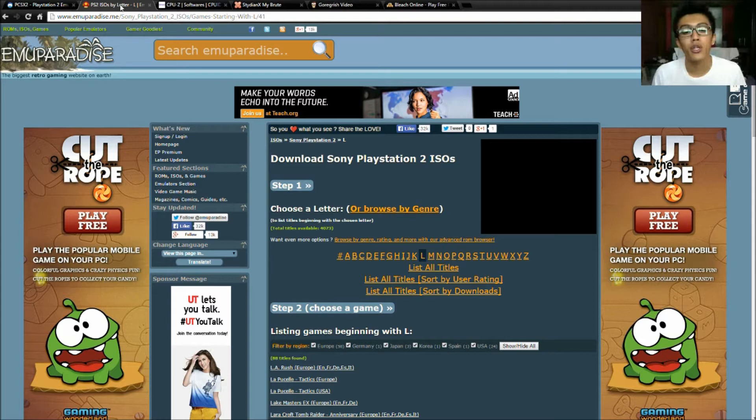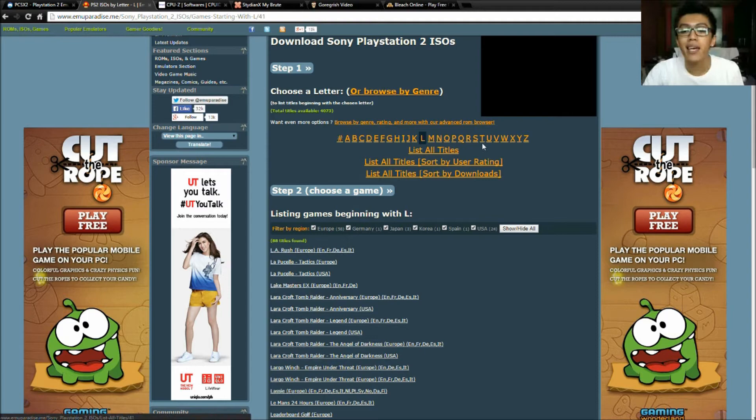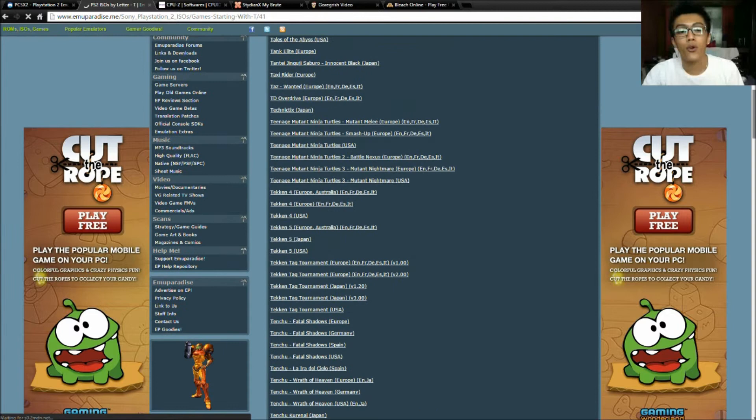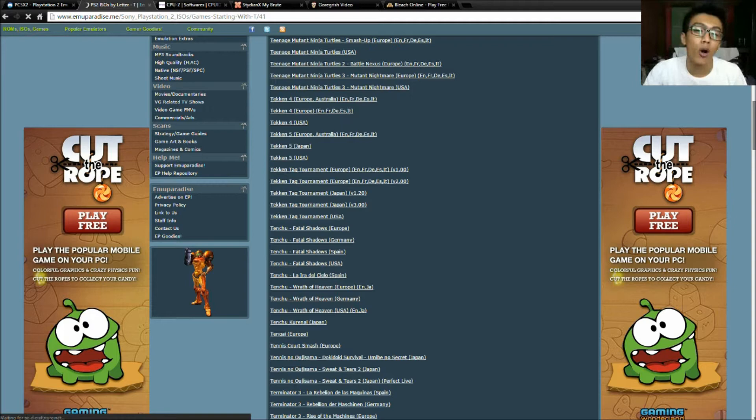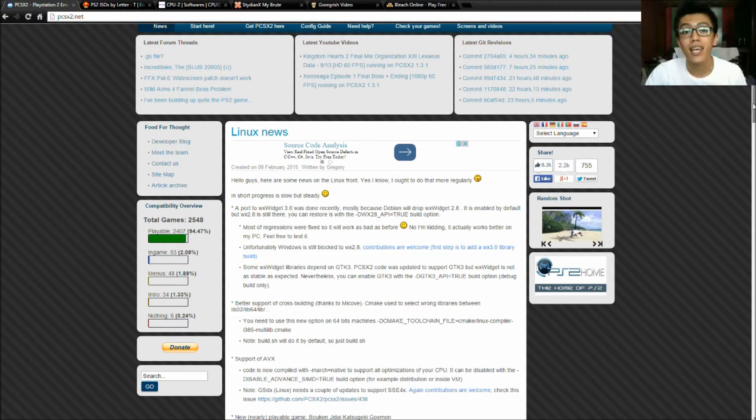I have a site here for you guys — it's called MU Paradise. This is where you can download all of the games for your PCSX2. What you do is click a letter — for example, if you're looking for Tekken, you click letter T and look for it right there. All the other games starting with letter T are also included here, so it's great if you're looking for a game.